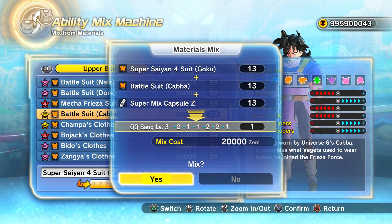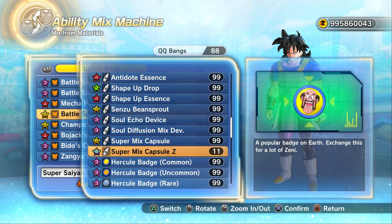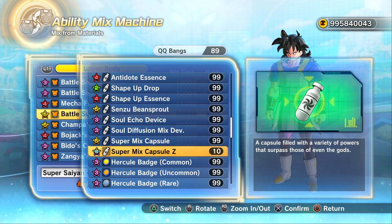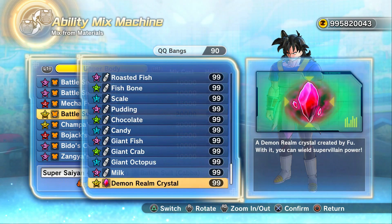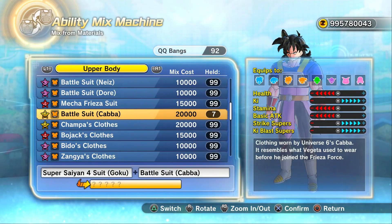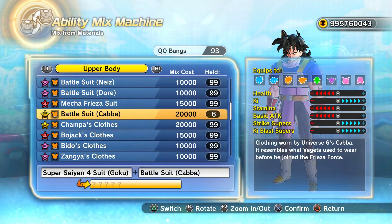One reason I don't use the PS5 right now for Xenoverse 2 videos is you can't quick-switch between messages if I'm doing a trash-talker video — it just adds more time. Plus 20 — that's good. For a Ki-based Saiyan or Frieza Race character, this is nearly perfect. Take that point away from strike supers and throw it into Ki, so you've got plus five instead of plus four — and that's rather excellent. On PS5, you can't back up save data to USB sticks, so I don't want to accidentally overwrite my save data.